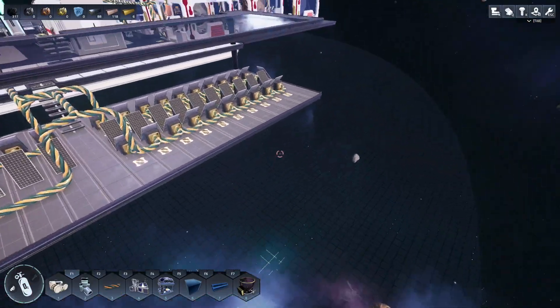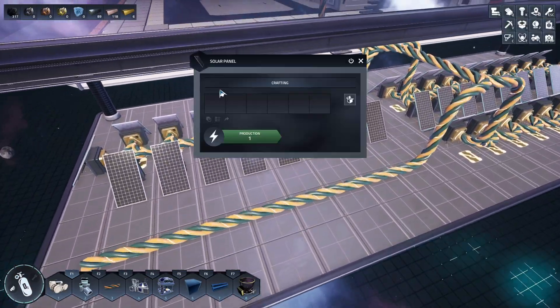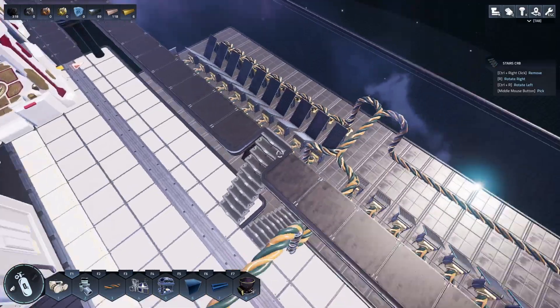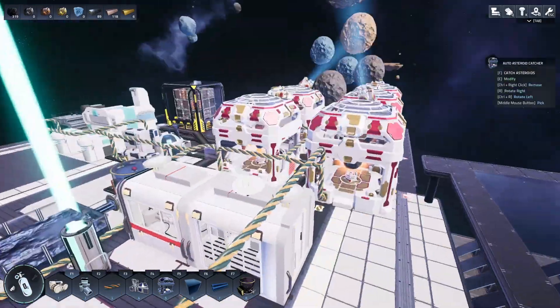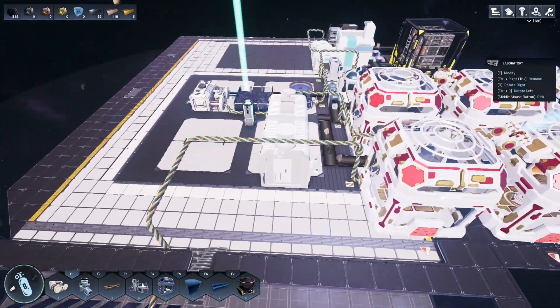I went ahead and built these platforms. I've got a lower one, which is where I'm going to put all of our power. It doesn't actually matter if you cover up the solar panels — they still generate the same. But I am going to do a glass floor for this upper level, so you can walk out and kind of see the power. I'm not sure exactly what I'm going to put on the upper level, but it's there if we want to utilize that space.